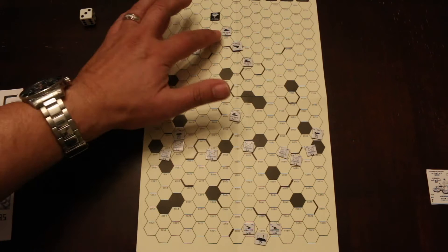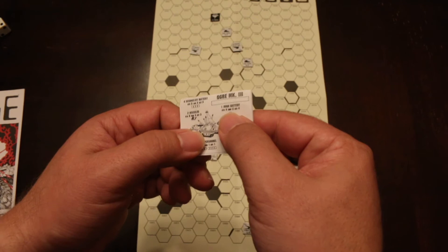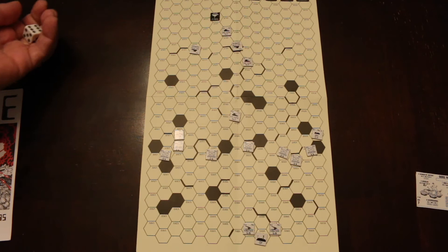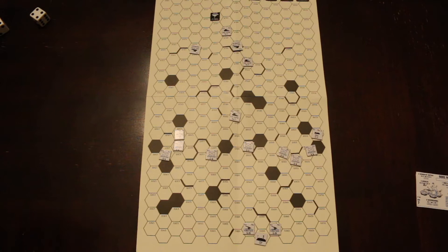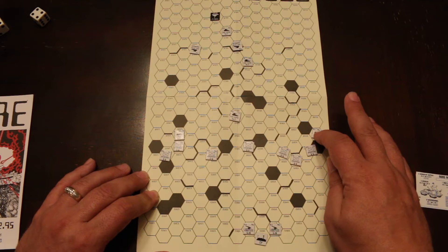The only unit that can fire is this heavy tank. He's going to fire at the main gun on the Ogre. The main gun has a defense of four, so that's a one-to-one since the heavy tank has an attack strength of four. It's a D result — but Ogres ignore D results. The GEVs then take their second movement.